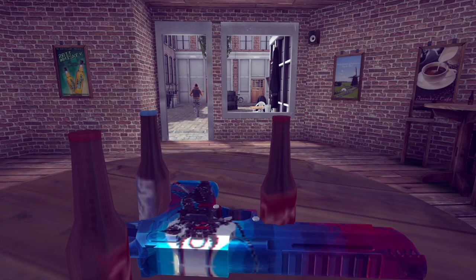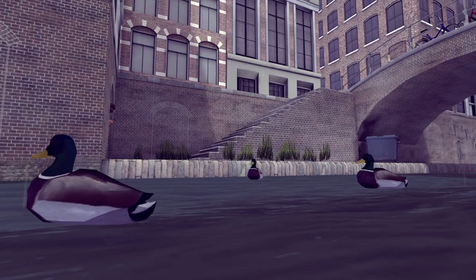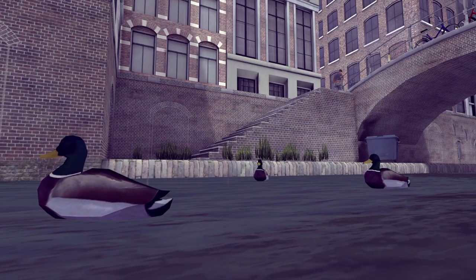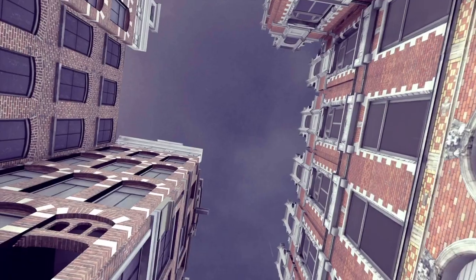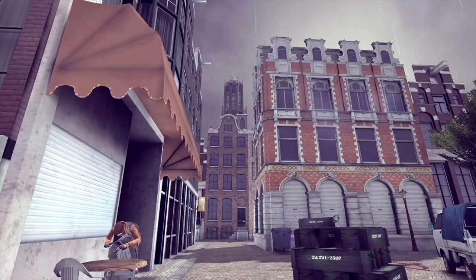For recoil control, all you have to do is drag the screen down, and that only gets easier if you crouch. Just remember that the final three shots are the easiest to control when spamming. So if you are missing your first few shots, don't worry — it will become easier and level out.